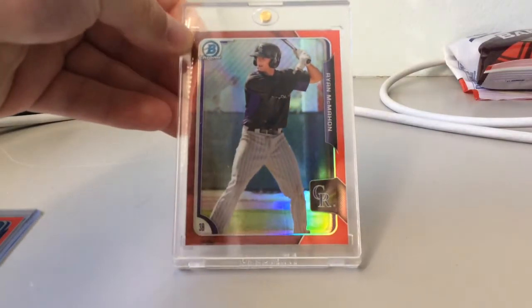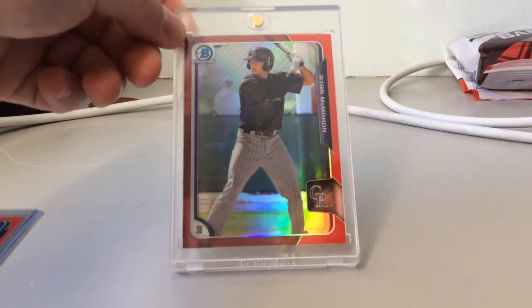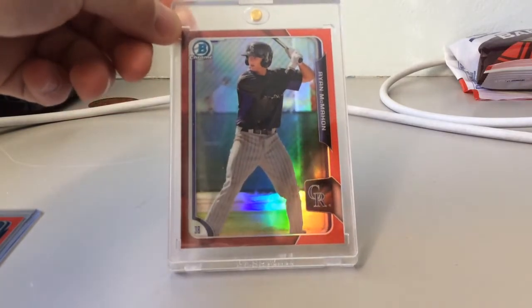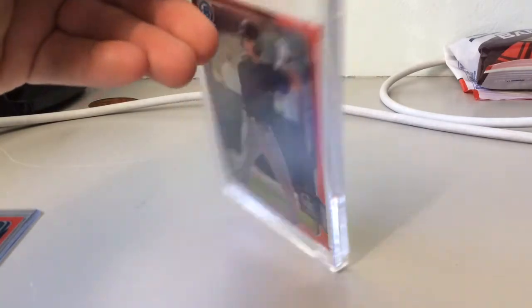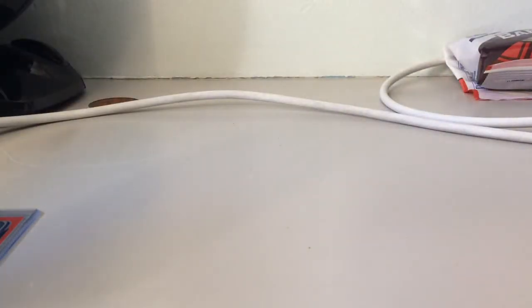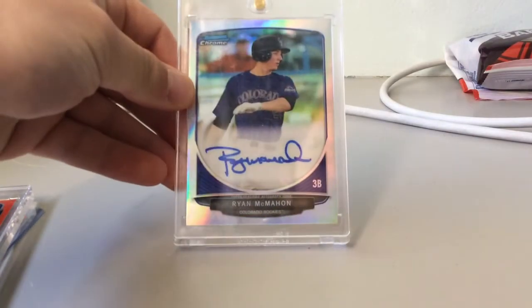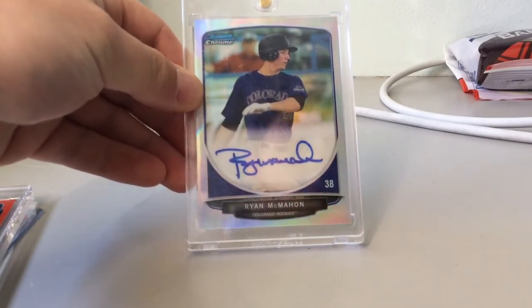I spent about $25 on this, a decent chunk of change. I just need the super refractor for the 2015 Bowman Chrome. As you guys can see, it's two out of five — that's pretty big. I just see a bright future in Ryan McMahon. And then his 2013 Bowman Draft pick — this is the refractor version.